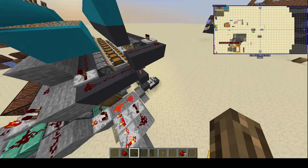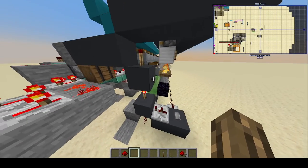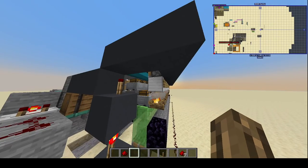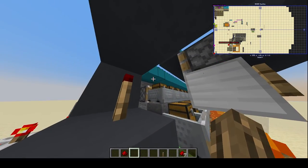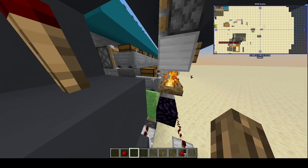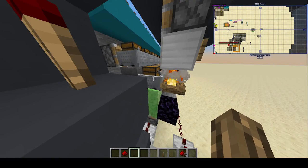And how you play this machine is you click this button here. The pistons push the minecarts up and over onto the hoppers, where the minecarts already on the hoppers go below. So these ones feed into these ones when they move them up and down.